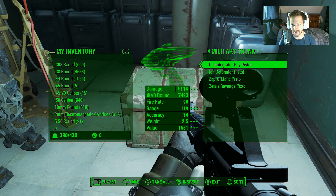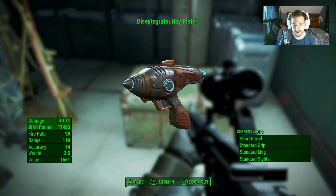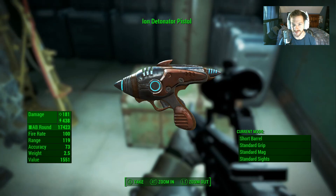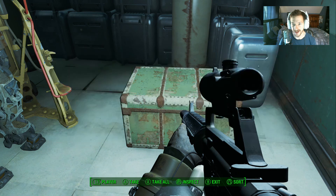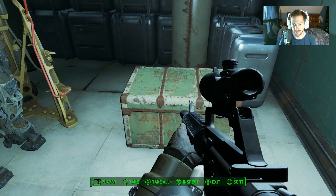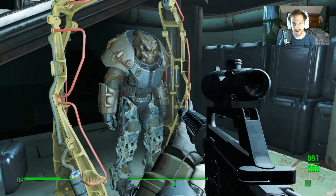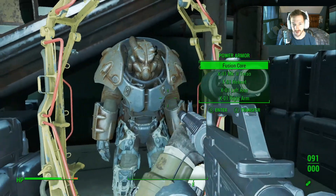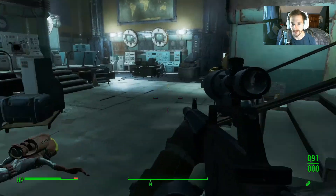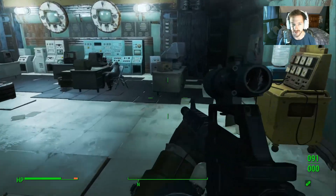Ancient Crown, Disintegrator Right Pistol, Ion Detonator Pistol, Zap-o-matic, and Zeta's Revenge. Some nice loot there, and power armor if you want to take that. I have a good amount of power armor already, but you know what, why not. We'll enter that in a second, I just want to finish looting this place out.